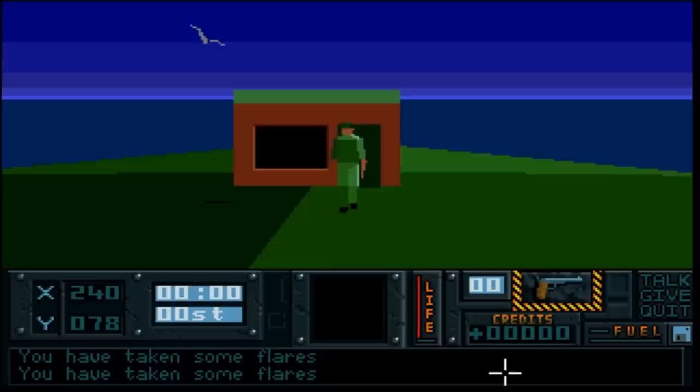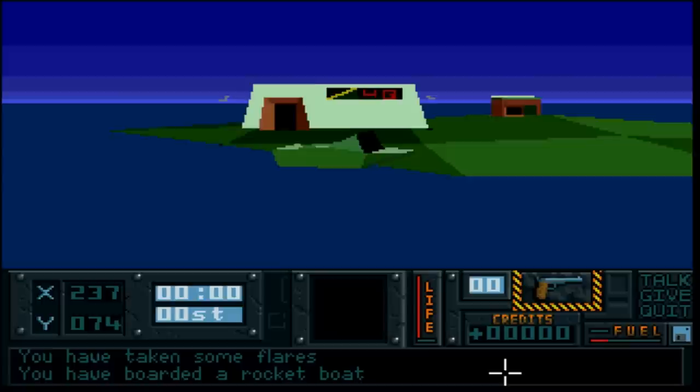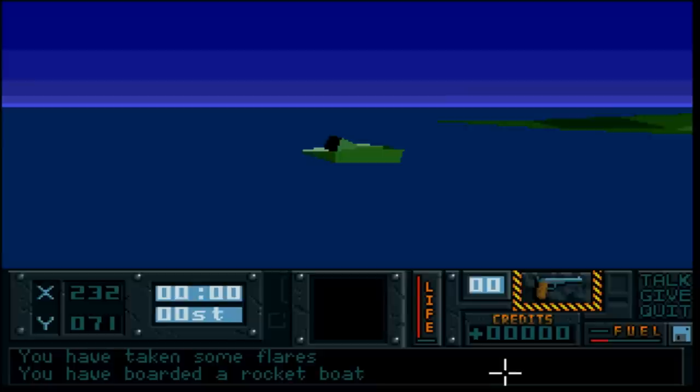Sadly you can't shoot the birds. First thing we need to do is find some ammo. We're actually on an island, and somebody's left a speedboat. So let's cast off and head out into the wide blue yonder. You just push forward on the joystick to speed up, and pull back to slow down.